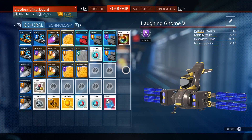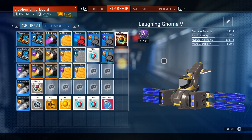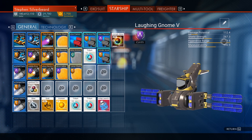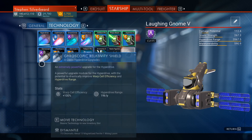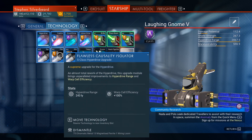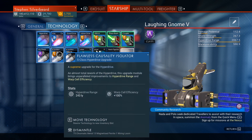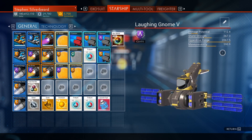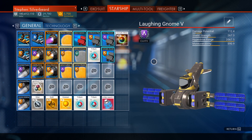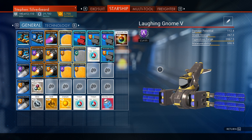My second option is to upgrade the Laughing Gnome to an S-Class, but I'm still not convinced I can reach the 2,900 light year distance to the centre of the galaxy. Adding another 900 to the hyperdrive range seems a bit of a stretch. I've already got three levels of upgrade, and if I upgrade this A-Class to an S-Class — comparing 234 versus 243 — I can't see that adding that much. The only way through the galactic centre being an S-Class Explorer fully upgraded just seems odd.